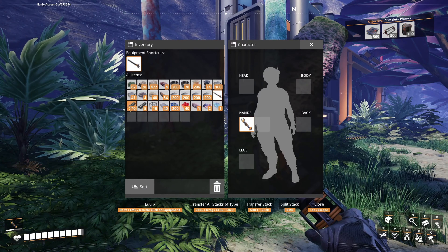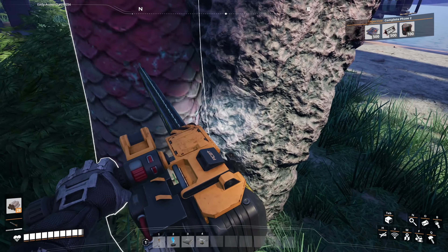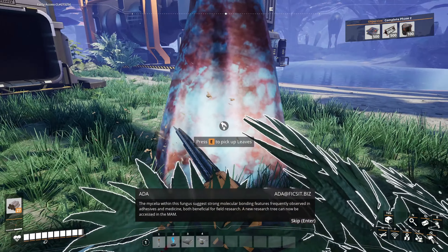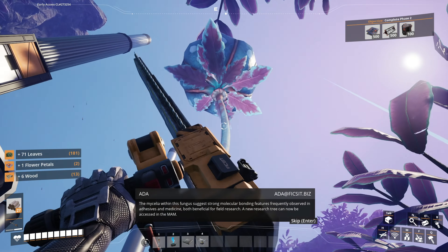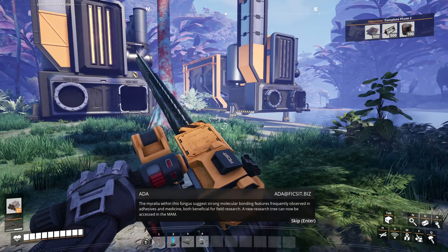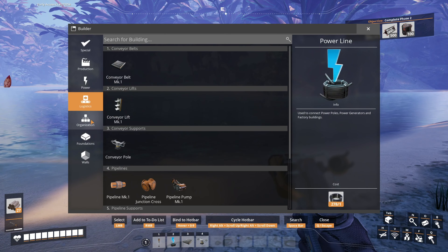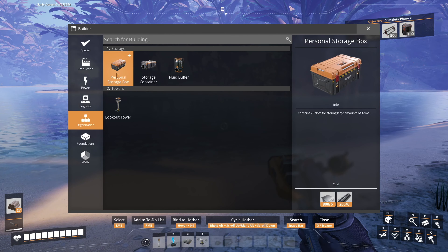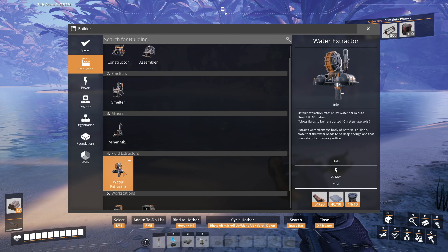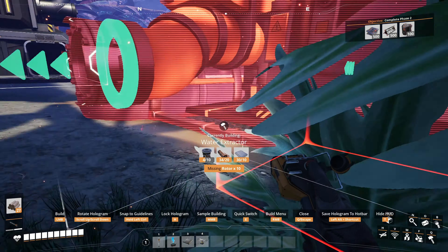Blue power slug — this semi-slug seems to emit unfamiliar energy readings which could potentially be retrofitted into ficsit technology. A new research tree can now be accessed in the MAM. Yeah, that's great and all but it's a freaking power slug. I can place many of them here — the main question is where am I going to place the power plants. I'll do two of them since that's the amount of resources I have. Water extractor — nice.